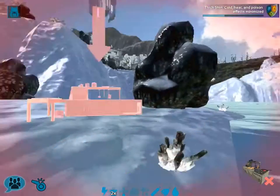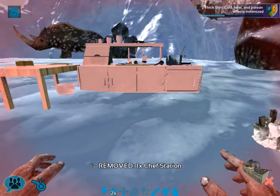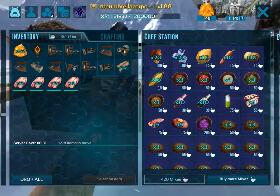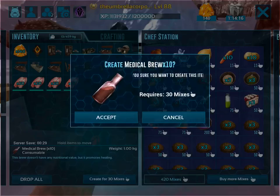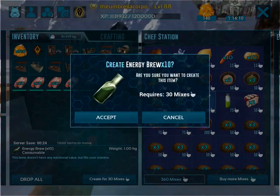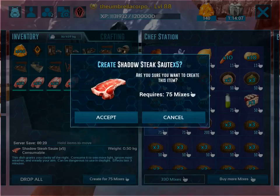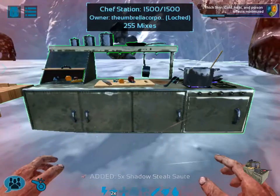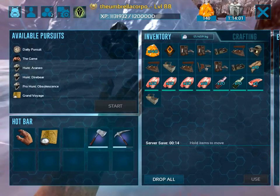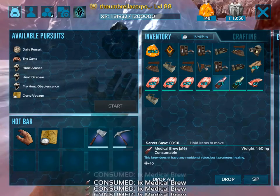There we are — we've got health brews. I'll just grab a few of those. Now I'm gonna drink some of those in case I start getting attacked.